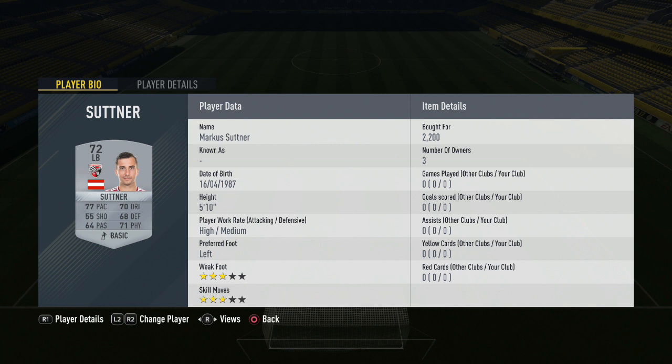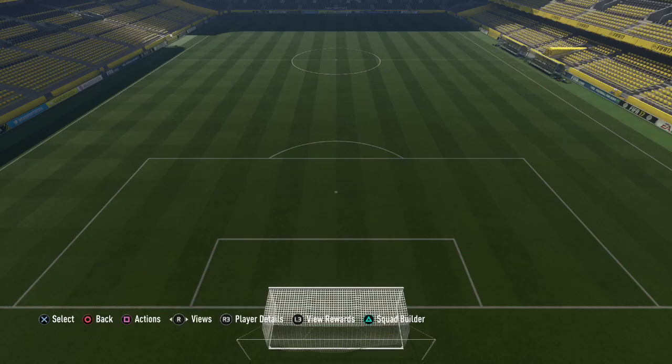Moving to left wing back, we have Sutner for 2,200 coins for the Austrian left back — again getting you 9 chemistry pushing toward that 95 overall. In the middle of midfield we have Gros for 500 coins, alongside him Roger for 500 coins for the Brazilian. He doesn't quite get full 10 chemistry but playing as a centre midfielder still gets you enough. Right winger Stefan Lex costs 450 coins. Striker Hinterseer is 2,600 coins for the Austrian man — a little pricey but not too bad. Rounding off the side we have Matthew Leckie for 2,000 coins for the Australian, completing this Ingolstadt side — side 1 out of 9 in this video.